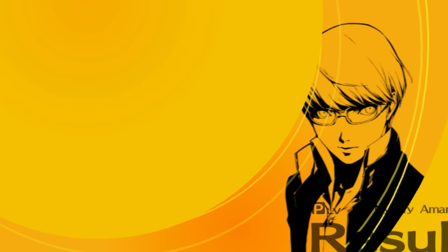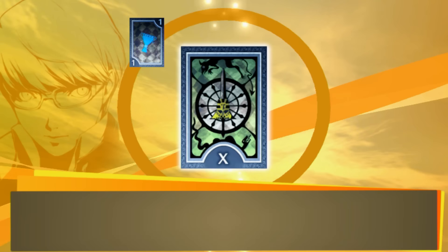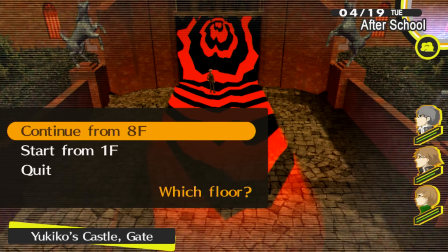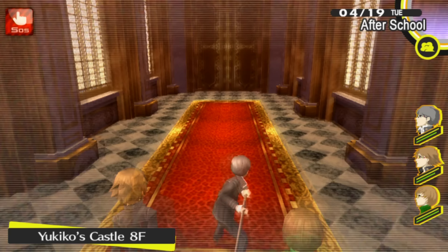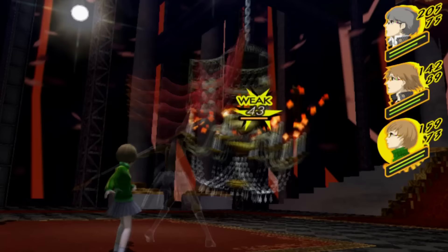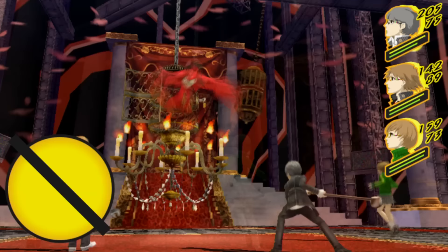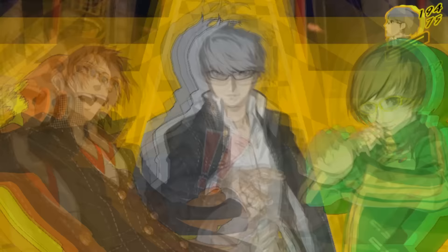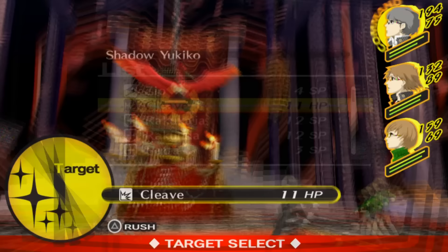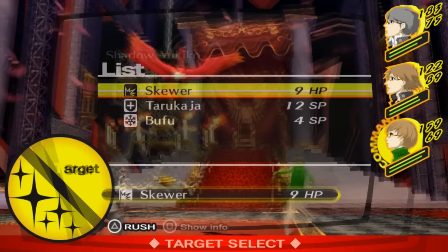Other than that, nothing really happens other than me getting a whole bunch of stat bonuses and skill cards I don't want. However, among the cards there are also some that restore your HP and SP, so I'm actually able to get back up to a pretty decent amount of SP. Now that I have my SP back I decide to challenge Shadow Yukiko. Bosses in this game aren't really that hard — they're just spongy, taking forever to kill, and in most cases they don't use their strongest moves until they're low on HP.